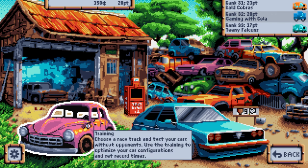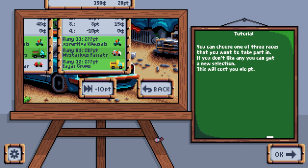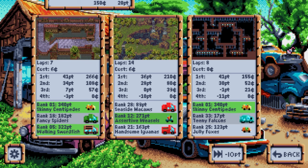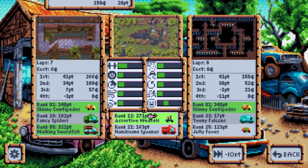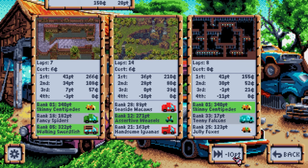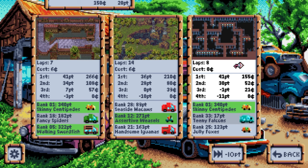I am rank 32 at the moment. In training you choose a track to test your cars without opponents, to optimize your car setup. For races you choose one of three races to take part in - if you don't like any of them you can get a new selection but it'll cost you ELO points. We have a 7-lap race, a 14-lap race, and an 8-lap race available.